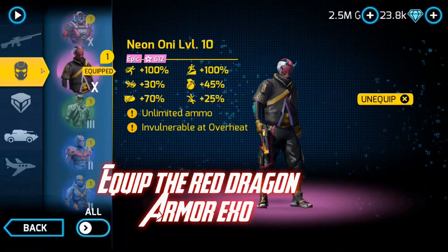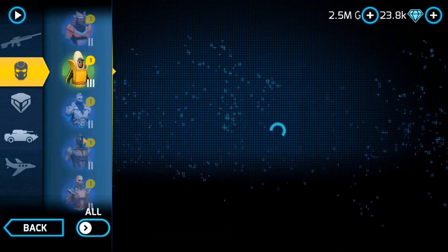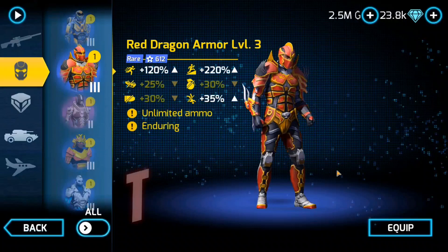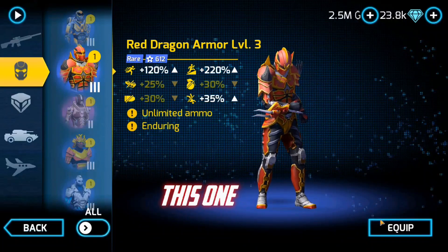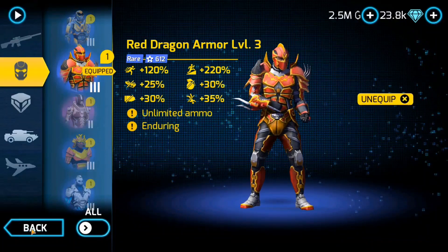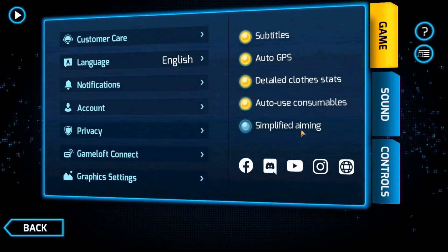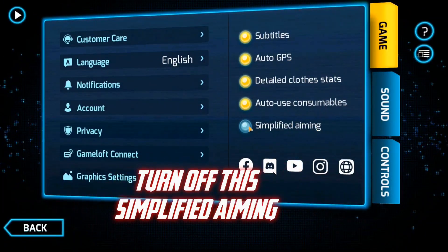First, equip the red dragon armor exos. Now go to settings and turn off simplified aiming.